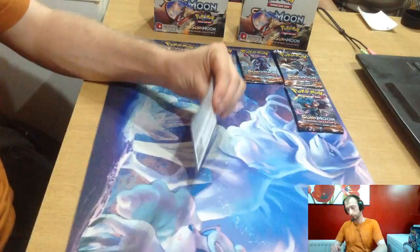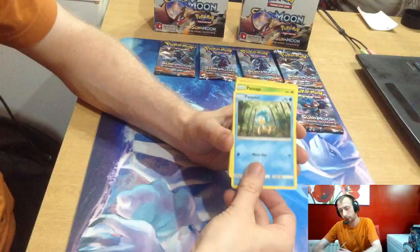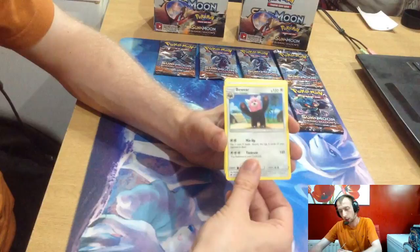And another green code. We've got Charmander, Alolan Rattata, Porygon, Pampour, Pansage, Weevile, reverse artwork Bewear, Electric Energy, Metapod, Dusclops, Noctowl.